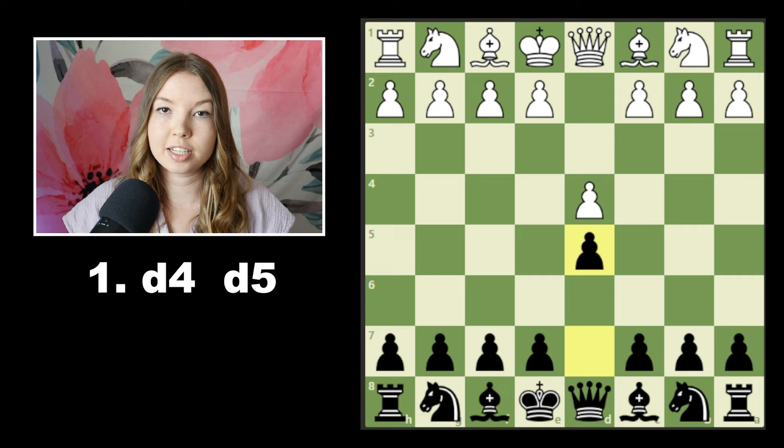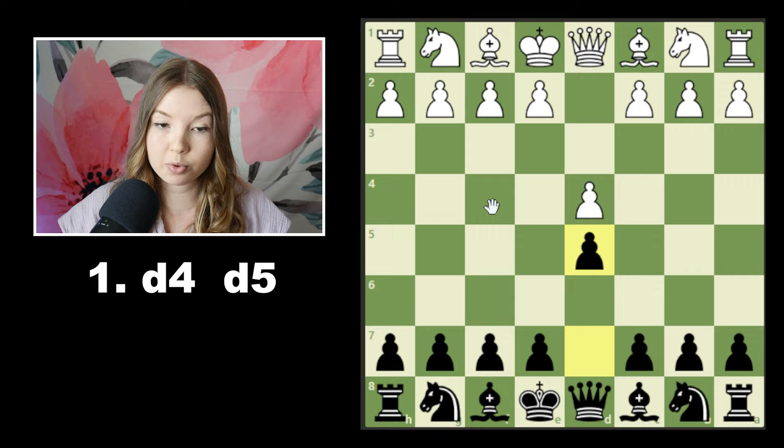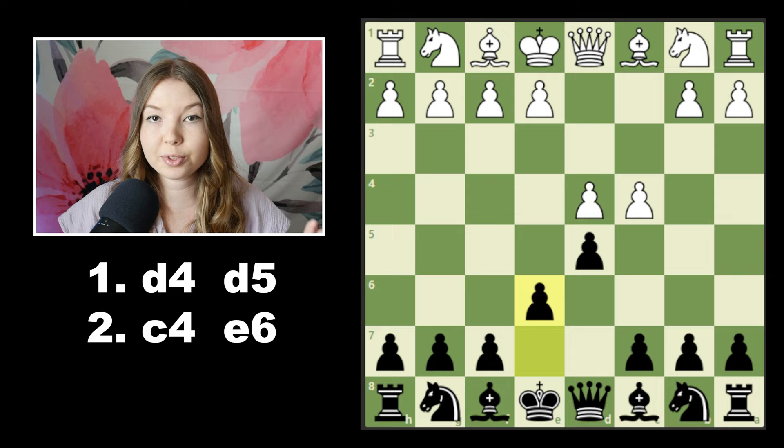Jumping right in — if your opponent starts off the game with d4, my immediate recommendation is just go d5. There are plenty of other openings and even other move orders that will lead to similar positions, but in terms of opening principles, I think it's really important to learn how to strike and fight at the center right away. After you reach this basic starting position, your opponent has a few options, but you're most often going to face either the London system where the bishop comes out to f4, or the queen's gambit where white at some point plays c4. Starting off with the queen's gambit, you can take the pawn, but the more solid option that leads to a lot of pawn structures you'll see in many openings is playing the queen's gambit declined.